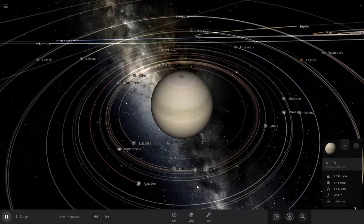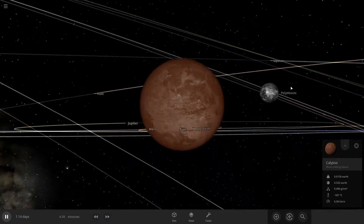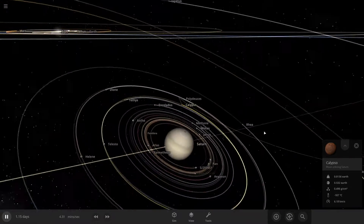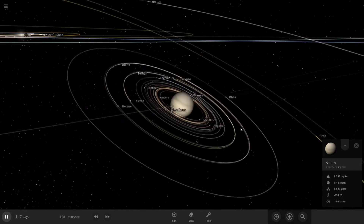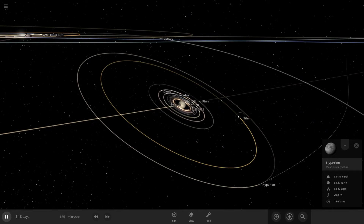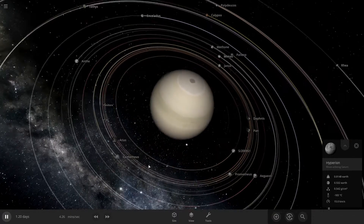Yeah, there's a lot of inner moons here. It looks like this moon right here has an atmosphere. It's weird how just randomly some of these moons just have an atmosphere. Hyperion out here — I don't think nothing's really gonna happen, like with Iapetus, Titan, and Hyperion. The inner moon stuff.